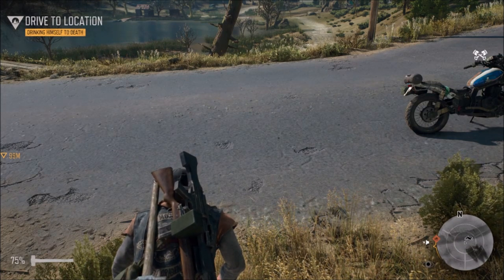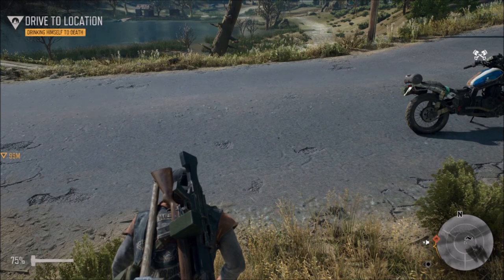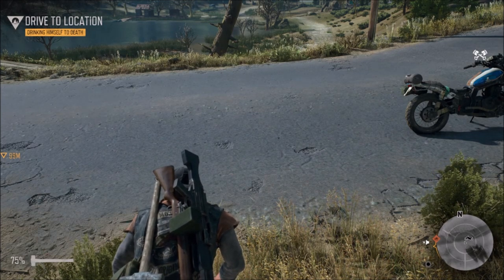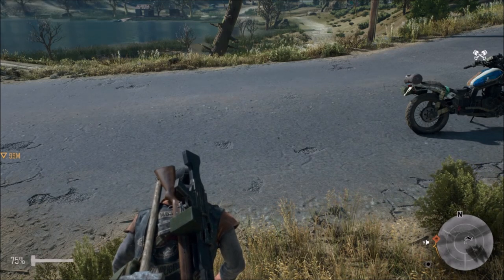It's pretty simple: kill rippers, kill marauders, kill drifters, kill people that ambush you. Basically kill all humans apart from people in the camps and survivors. And make sure you loot them.